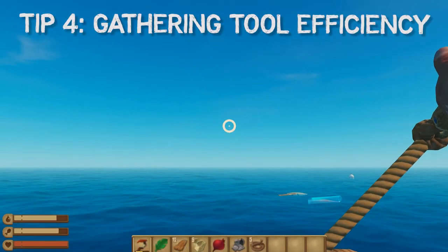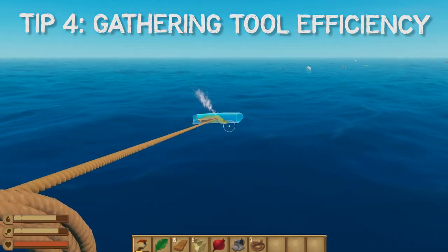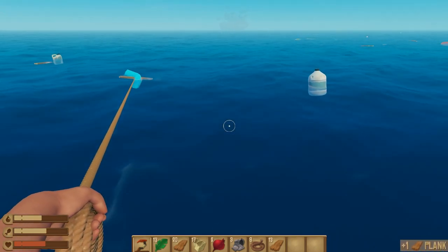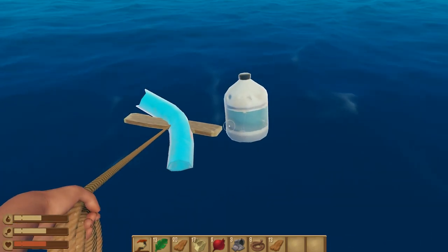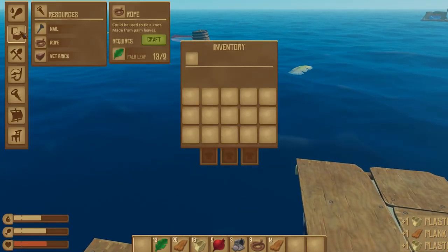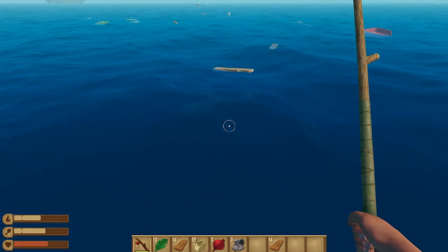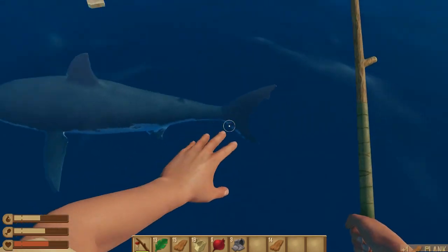Tip number four is to make the most of your gathering sickle. While it is cheap to craft, it does have a health bar so it's important to collect as much as possible before the tool breaks. When throwing the tool it is best to fully charge it and throw it pretty high up, as if you're throwing it far beyond the floating resources you want to gather. Then you can drag it in as needed and time it so it picks up different resources along the way. If you see a long line of resources you can throw the sickle out in front of them and just leave it in the water — it stays the same distance away and moves with the raft. You can also collect floating resources that come near your raft by walking up and pressing E even while having the sickle out in the water.